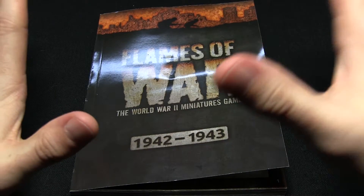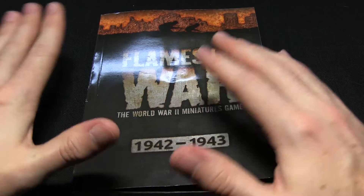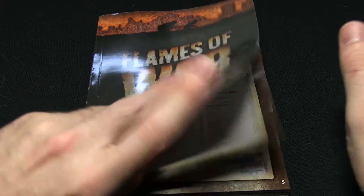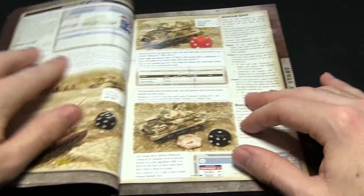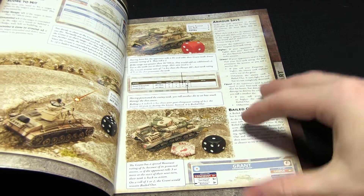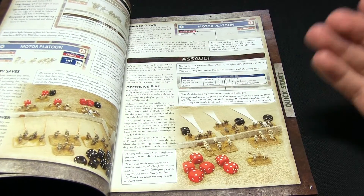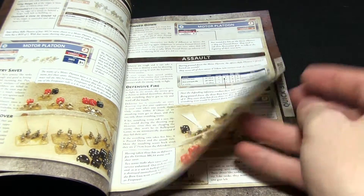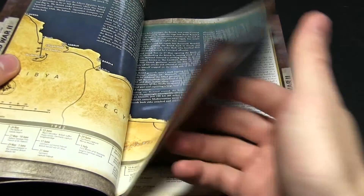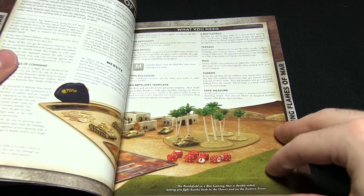Next up we have the miniature rulebook for Flames of War 4th edition. I don't know enough about previous editions to point out what's new, but I can at least show you the rulebook itself. We start off with the quick start section, which is similar to what we've already seen in the starter rules, but as well as going through the basic phases and core mechanics, it also introduces things such as cover for infantry squads that aren't actually featured in the starter set, but will prove very useful when you expand. From there we get some background about World War 2, particularly this mid-war period around 1942–43.